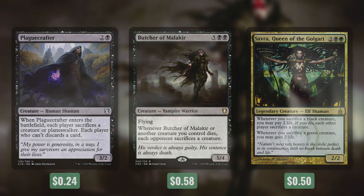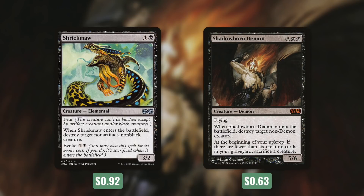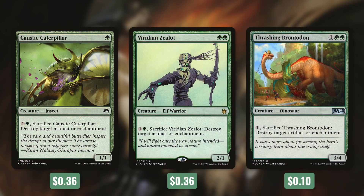Tactic number seven: Target Practice. Outside of forced sacrifice, we've got targeted removal too. First up, Shriekmaw destroys a target non-artifact, non-black creature when it comes into play, and it's got evoke for one black. Shadowborn Demon has: when it enters the battlefield, destroy a target non-demon creature; at the beginning of your upkeep, if there are fewer than six creature cards in your graveyard, sacrifice a creature — but sacrificing is a good thing for this deck. Finally, we've got three creatures for artifact and enchantment removal: Caustic Caterpillar, Viridian Zealot, and Thrashing Brontodon. By paying one green, we can sacrifice Caustic Caterpillar or Viridian Zealot to destroy a target artifact or enchantment, and Thrashing Brontodon can do the same for one mana.